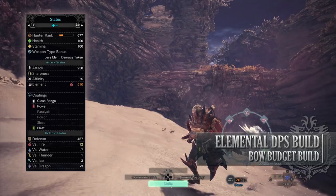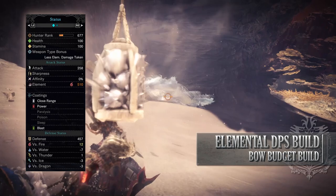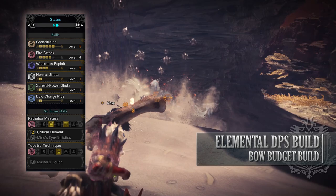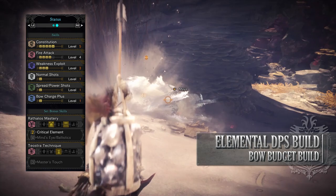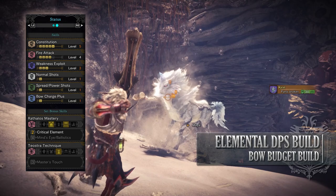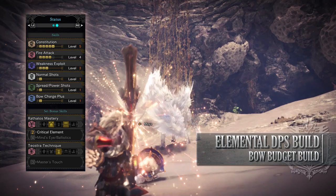With a decent defense, especially against fire, but you're fairly weak to water. As for your skills, you'll have Constitution level 5 — this basically increases how fast your stamina will recover. You can drop this down to level 3 and utilize Dash Juice to get the same effect, but having it at level 5 will just save on Dash Juice if you're low on them. You'll have Fire Attack level 4, increasing the fire rating of the bow. You'll have Weakness Exploit level 3. Normal Shots level 1, which increases the damage of our normal shots — shots performed with R2 or RT. You'll have Power Shots level 1, increasing the damage of our Power Shots — shots performed with Circle or B. And you'll have Bow Charge Plus level 1, which allows us an extra charge when we're charging up the bow or shooting consecutively.